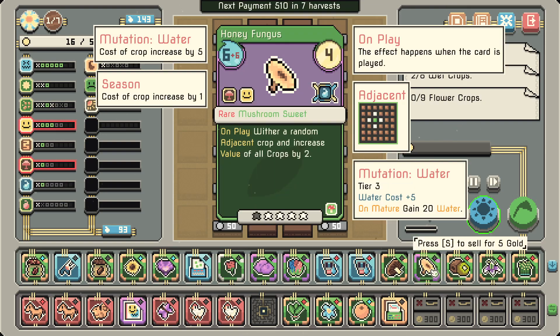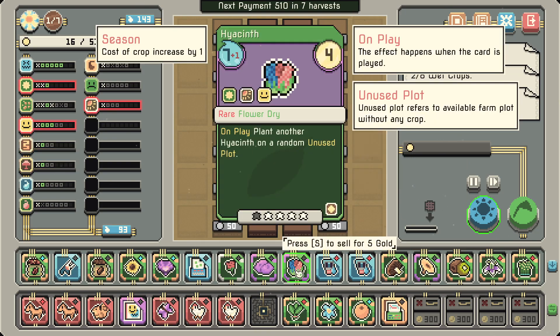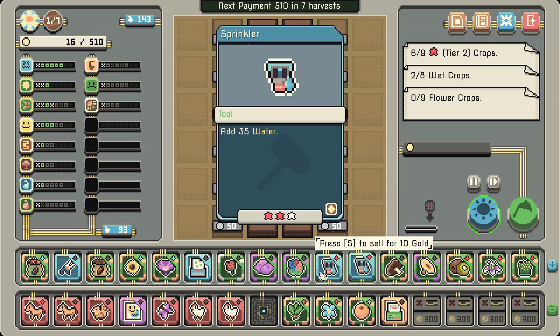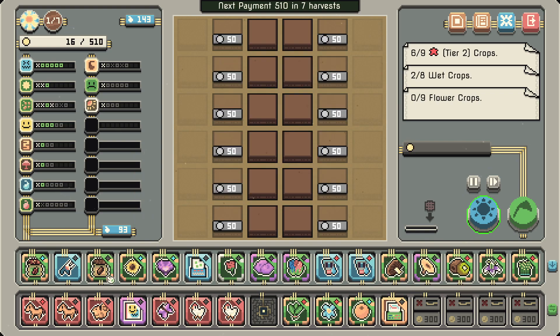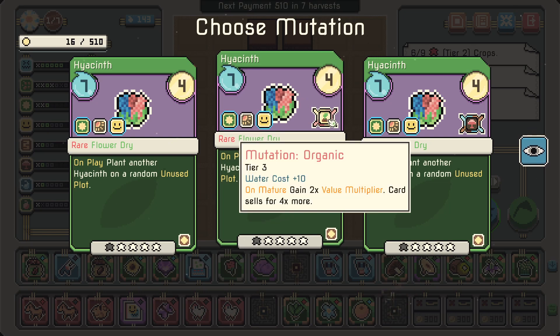That's nice, I like it. We'll be able to move the sprinkler out maybe — we'll see. 93 right now. What else do we mutate? Not the cocoa bean — let's mutate the hyacinth. 'Organic: gain 2x value multiplier, card sells for 4x more.'